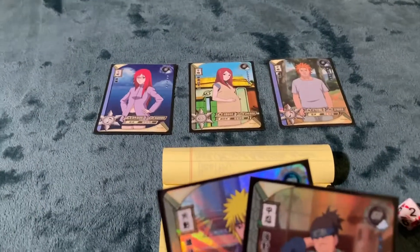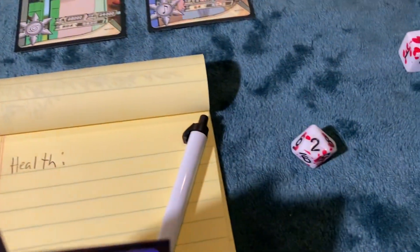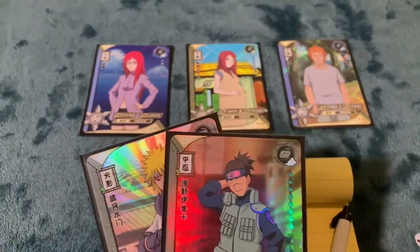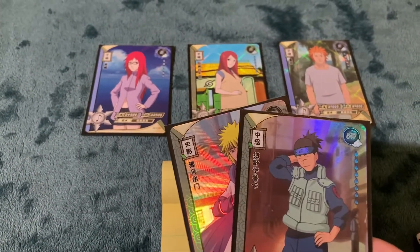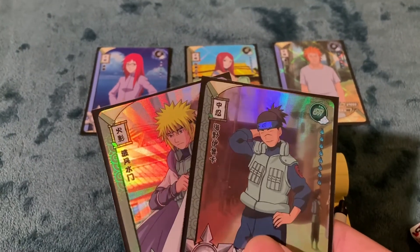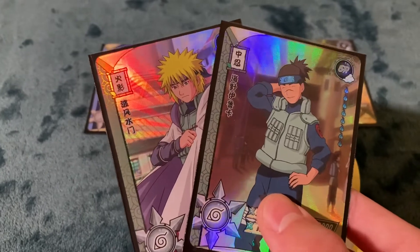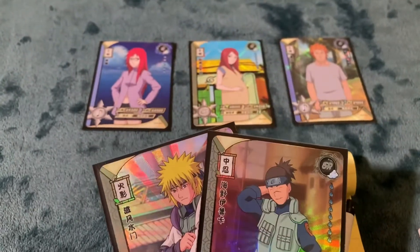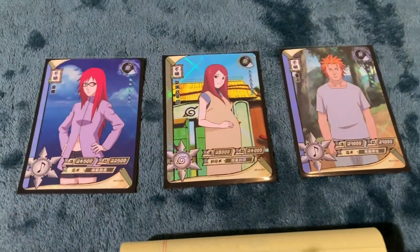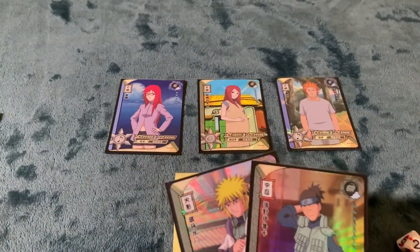It is now Adam's opportunity to evolve any cards he has on the field. He has two chakra points, but unfortunately he cannot evolve any field cards with his current hand. He does not have an Aruka R to evolve to the Aruka SR, and he cannot place the Minato SR card because Minato has no R variant and must be placed at the beginning of the turn. So it is now Connor's turn.